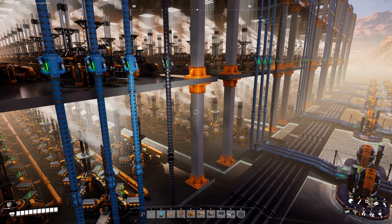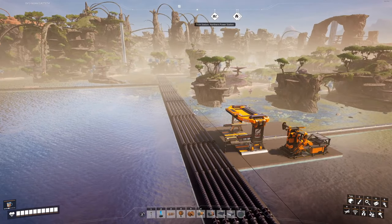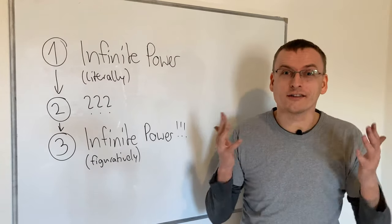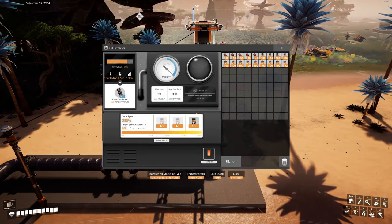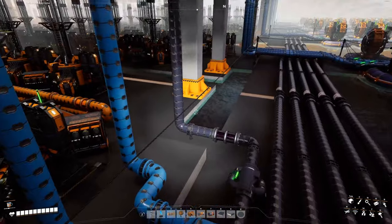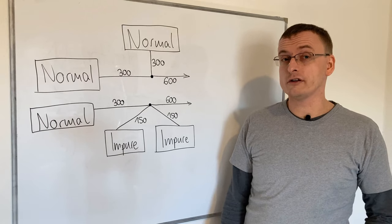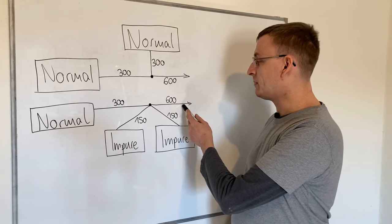Now that we have the piping inside the building all figured out, getting the oil to the facility should be the easy part, right? Of course not! The easy part is where there's a single pure oil node, which gives 600 cubic meters per minute directly — we just send this in a flat pipeline all the way to the facility and pump it up to the top. But where I have oil from multiple normal or impure nodes, merging it together into a single pipeline gave me trouble.